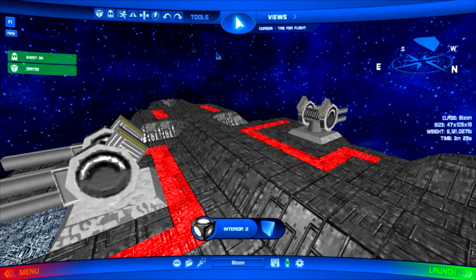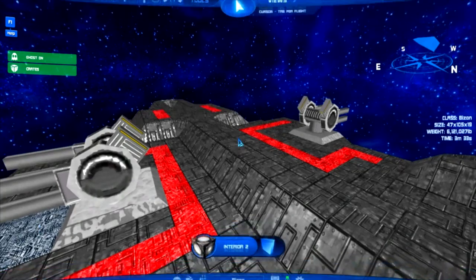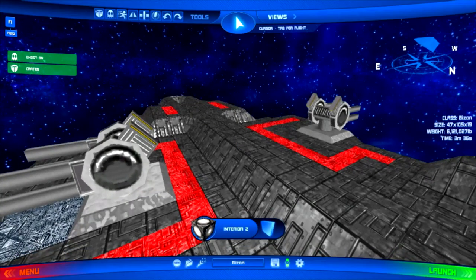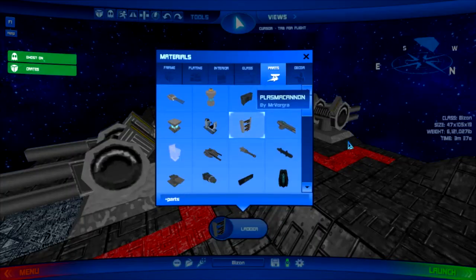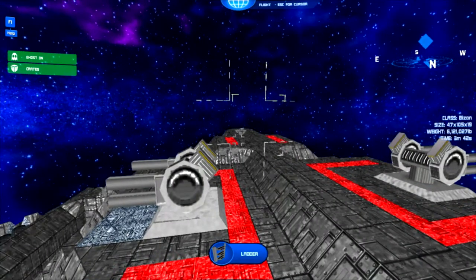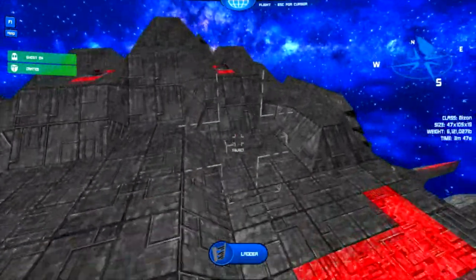Another thing we've added, which I really like, is the ability to click anywhere on the screen and immediately go right back into the game. So if you go into the interior or the material bar and select, like, a ladder, you can immediately click out and it goes right back in. It's much smoother and just helps a lot when you're building the ship.